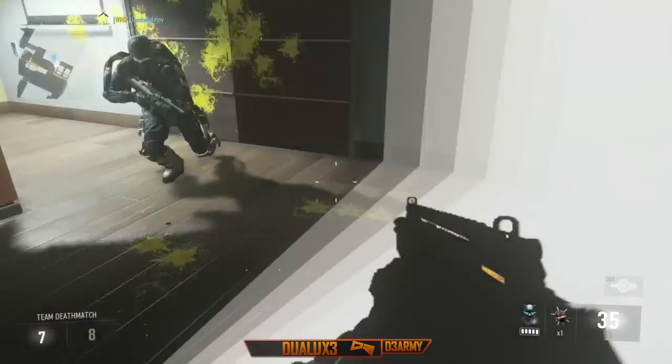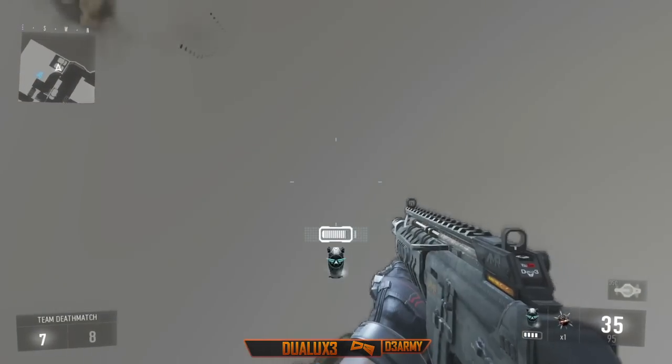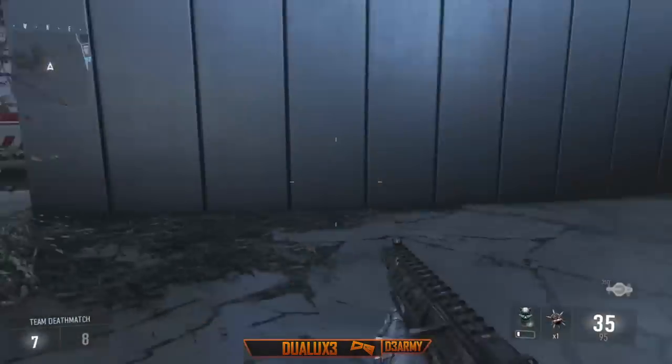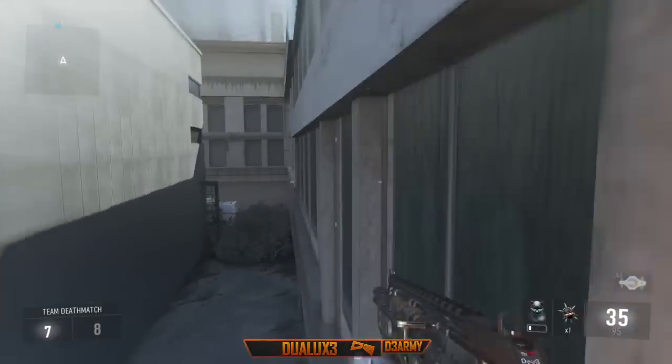Anyways, to get out of the map again, what you're gonna want to do is look at the ground just as you see, move to the right, activate exo hover right when you fall, and right when you see the bushes you're gonna double jump, and you're gonna pop right back outside of the map.